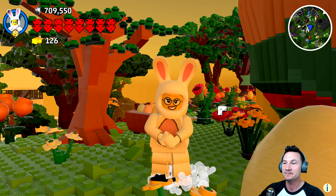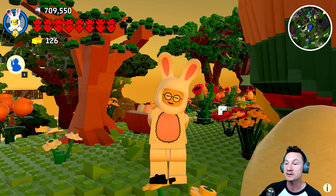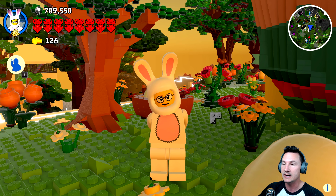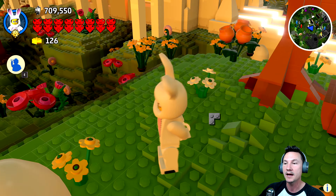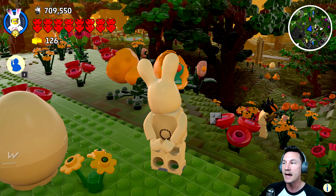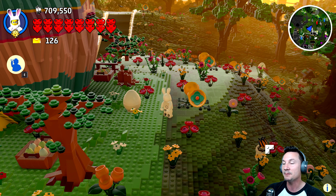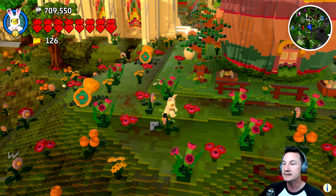You guys remember Sheila? It's Easter tomorrow - today is Saturday. But it's already Easter in Ivory City and Sheila is on an egg hunt. She's got her bunny suit on and she's looking for some eggs with all of her other friends in Ivory City. If you guys see your character, let me know in the comment section what time you saw them. Sheila, you ready to look for some eggs?